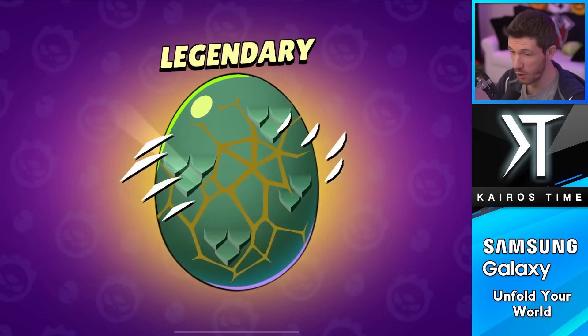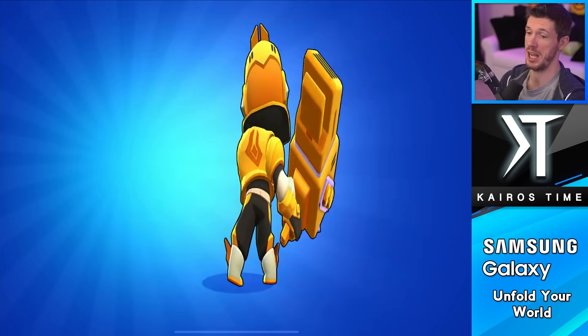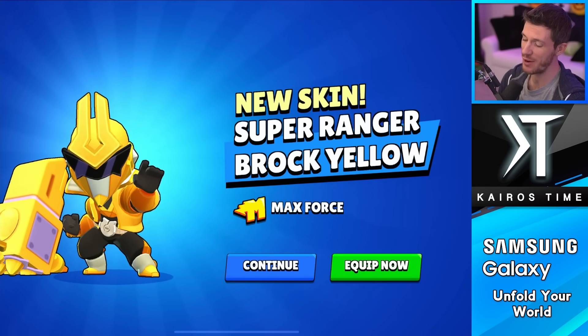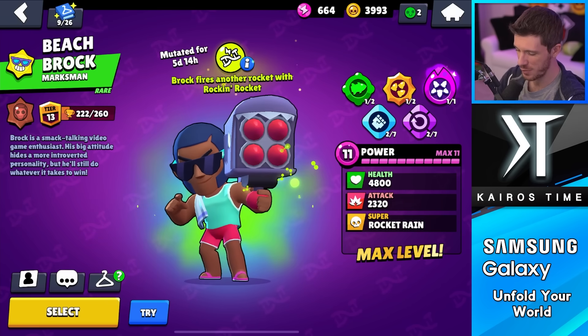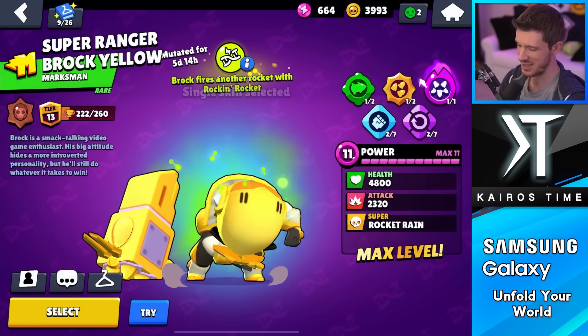We got a mythic monster egg — oh wait, it's a legendary monster egg. It's just going to be cosmetic or bling but I will take it. That's honestly my favorite color of them all, it's really cool. Plus this is all I have for Brock — that's way better, I'm just going to select it because it's just way cooler.